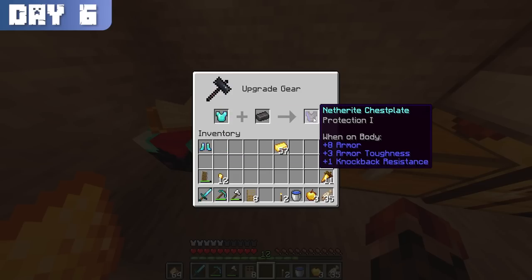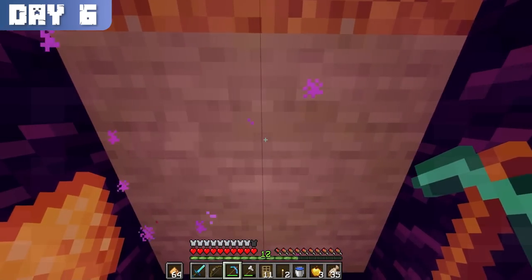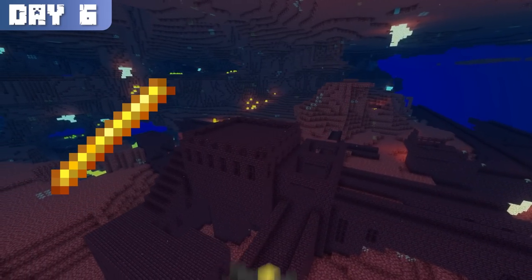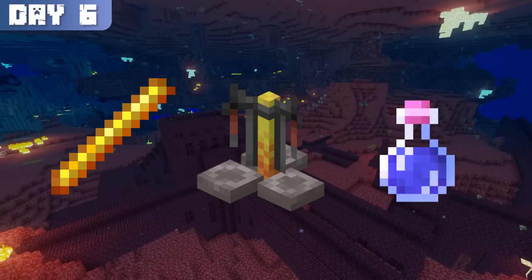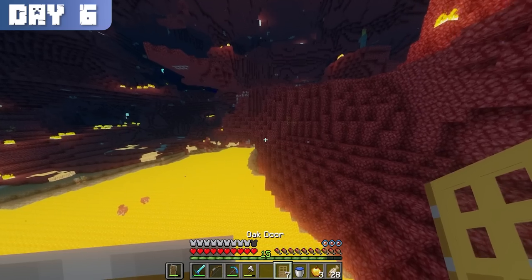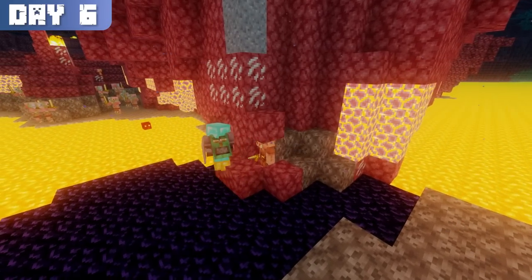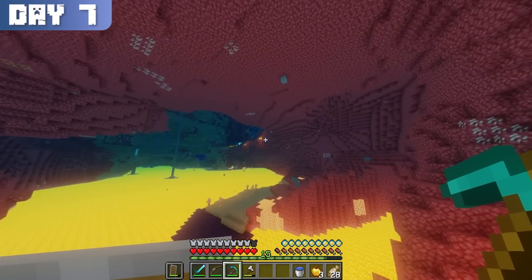By now I was quite annoyed with having to place doors for air every 15 seconds, so I went back into the nether to search for a nether fortress so that I could get some blaze rods and craft a brewing stand to brew water breathing potions. Once I found a nether fortress, I gathered some blaze rods, looted a few chests, and made my way back to the portal. Along the way I managed to find and trap a piglin, but I didn't get any ender pearl trades from him, so I'd have to come back later.